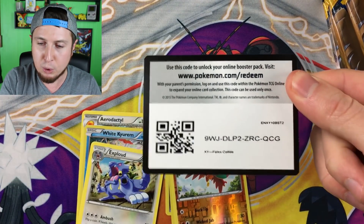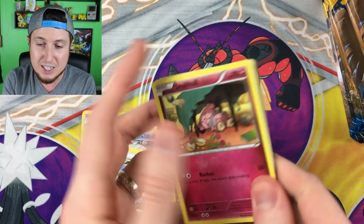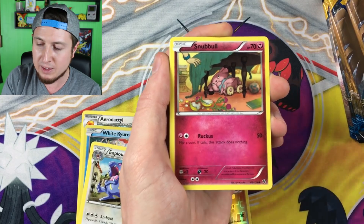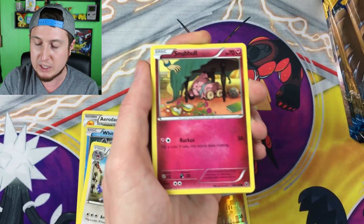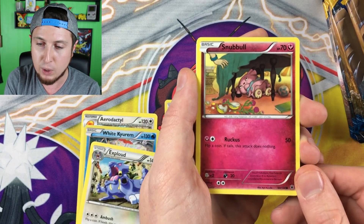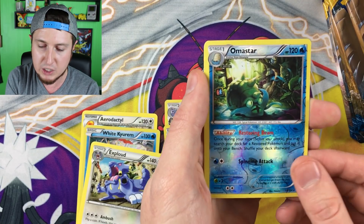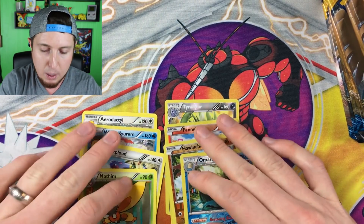Code card for you guys — claim it and pull something awesome! We have yet to pull an ultra rare but we're only three packs in. We have a Diglett, a Dig, some Koffings, some Volbeats, a Pupitar, an Energy Reset, a Servine, a reverse holo Holo which is in my top five favorite Pokemon of all time, and then we have an Exploud. Last Fates Collide pack — let's see if Fates Collide can redeem itself. We have a Snubbull, a Deerling, a Riolu, a Jigglypuff, a Krabby, a Shuckle, Fairy Garden, a Fossil Excavation Kit, a reverse holo Armistor, and then a Mothim. Not the best pulls for Fates Collide.